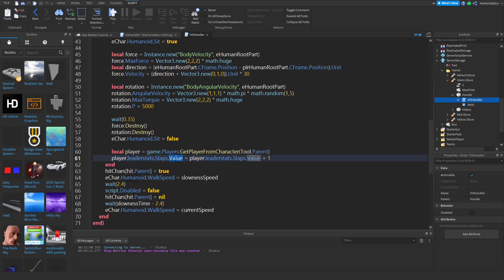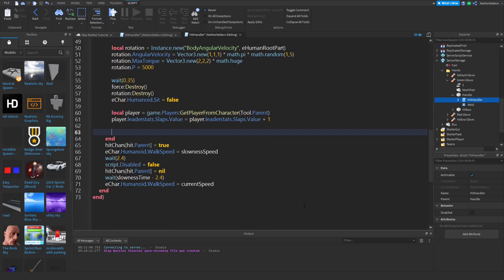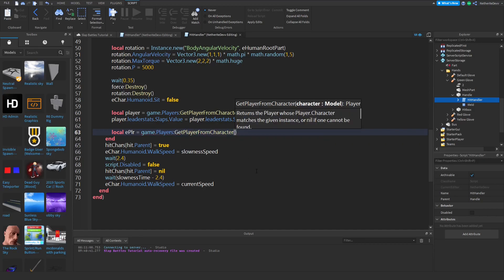Past the line where player.LeaderStats.Slaps.Value equals player.LeaderStats.Slaps.Value plus one, go to the sign and go two lines down — because we are going to give the player that we just hit and gave slowness to the badge, so they can get the yellow glove. So we can create a variable for the enemy player: local ePlayer is going to be equal to game.Players calling GetPlayerFromCharacter.